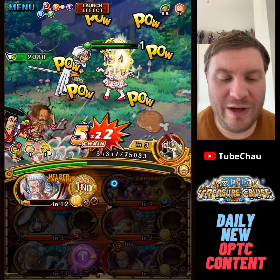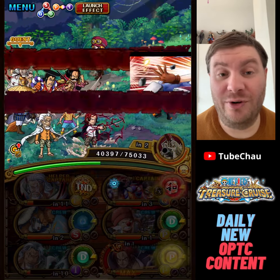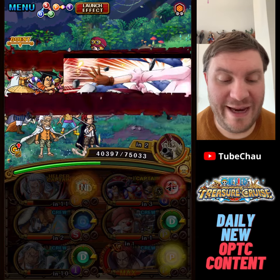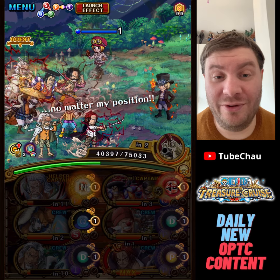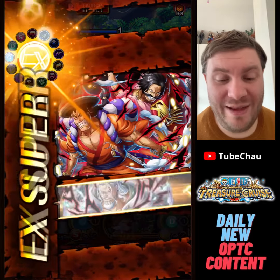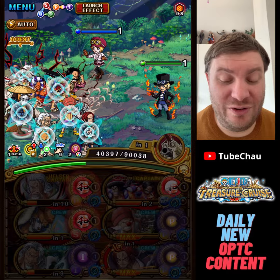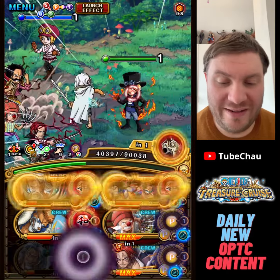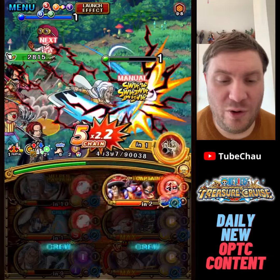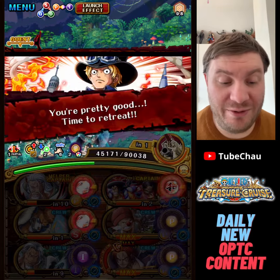We just need to take out two units here and we'll be good. Shanks is basically charged already but we're not going to use his versus special for a bit longer. We'll be able to keep Rayleigh's end-of-chain buff — I'm not sure what to call it, but it's the buff for the final hit in the chain. It's a bit confusing with the potential ability. With using the EX we have three guaranteed Wano orbs, so the goal is to kill Sabo with everybody but Roger/Oden, and Roger/Oden will be able to do a super big hit on Koala with the base attack boost from the EX as well as the end-of-chain buff from Rayleigh's special.